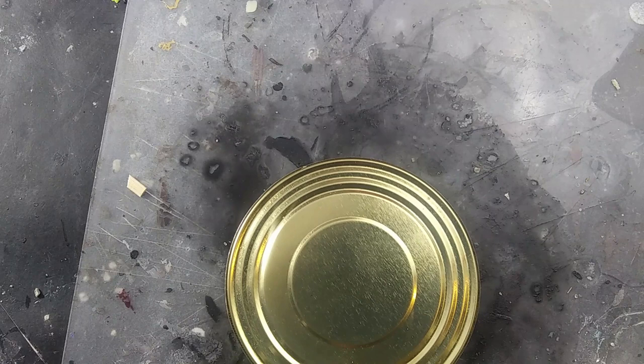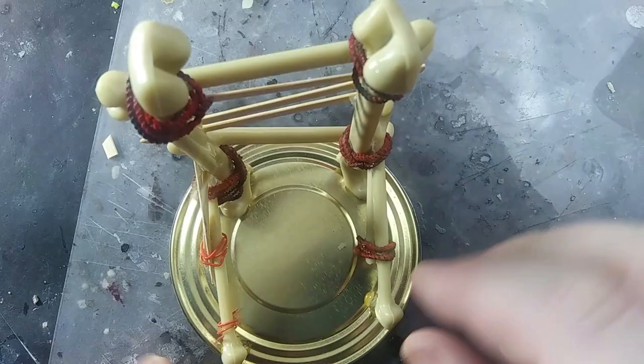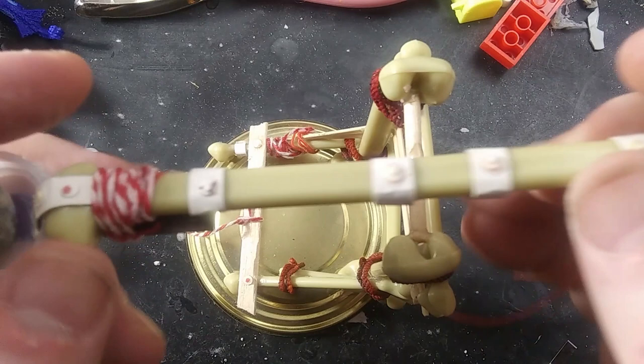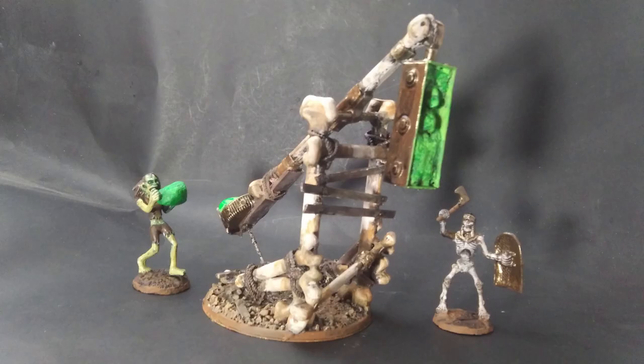I glued the frame to a can lid and added some more wooden braces and rope. Then it's time to add the arm, and when that is secure, I can flock the base. Mod Podge, Prime, and Paint — and here is the finished Dragon Bone Catapult.